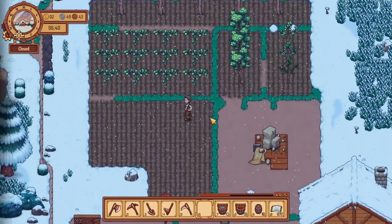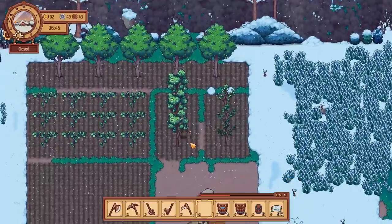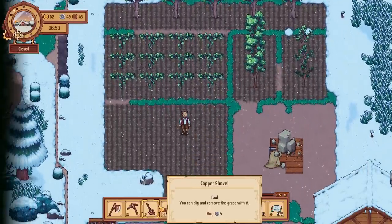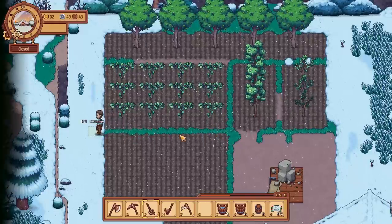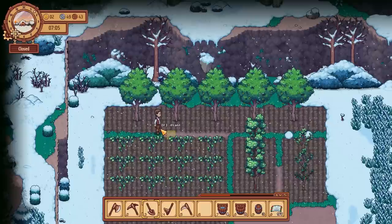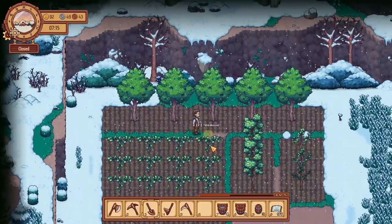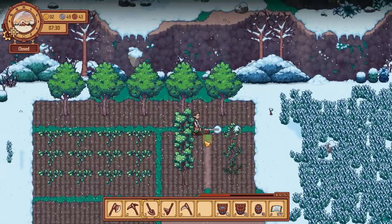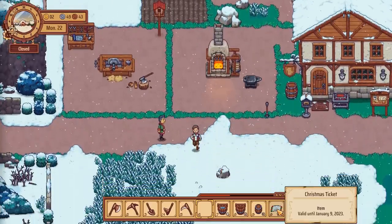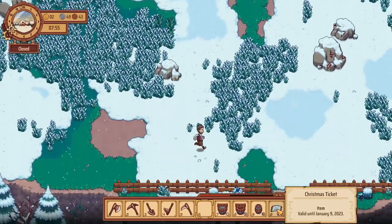We've got some snow today - lovely. Let's take a look at the crops. The red grapes are still growing - it does take a little bit of time for these grapes to grow, and we've got to try and get the white ones in as well. I notice we're planting the borders but they are getting removed overnight. I love how the snow is starting to form on these borders though. We've got 97 Christmas tickets right now - what we're going to do first is go and buy the Christmas tree and get it into the tavern.